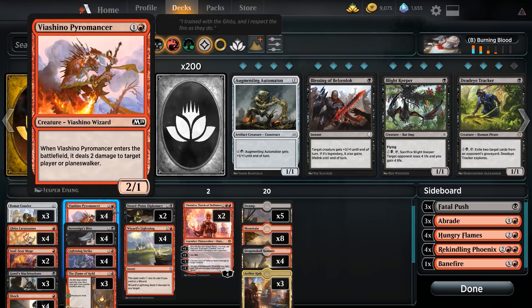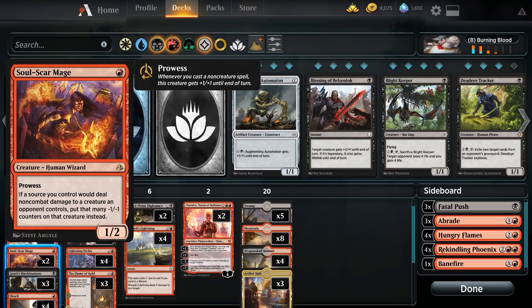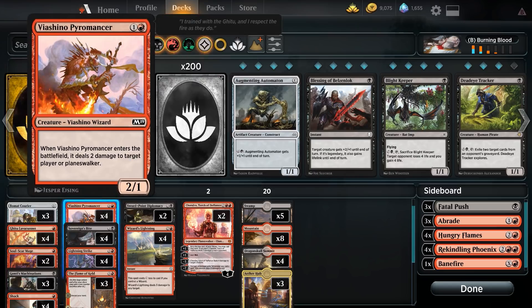We have Vial Smasher Pyromancer — one and a red for a 2/1. When it enters the battlefield it shocks a player or planeswalker, dealing two damage to a player or planeswalker, and you get a 2/1 body on the board. It does die to Chain Whirler, but it comes down and gets value right off the bat. That's an advantage over Soul Scar Mage, which doesn't get value immediately. Pyromancer is a solid card that synergizes with the deck.